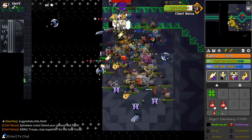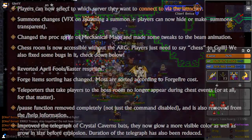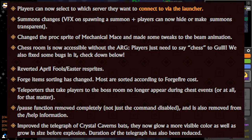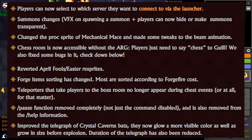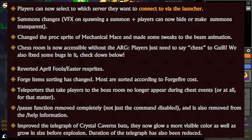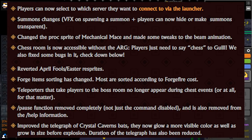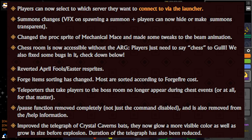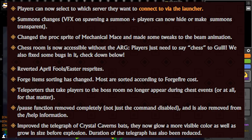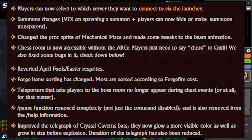Players can now select which server they want to connect to via the launcher — that's pretty interesting. For summon changes, there are now visual effects on spawning a summon, plus players can now hide or make summons transparent, which is very nice so you don't have to see other people's summons. Remember at release it could be kind of hectic with seeing all the summons.